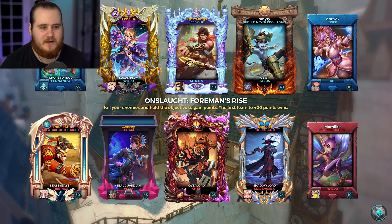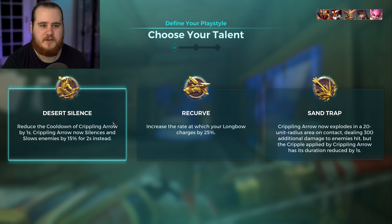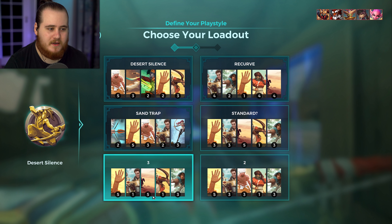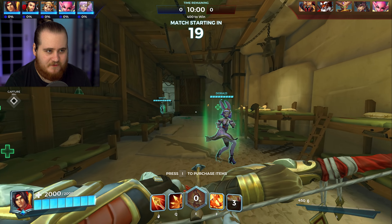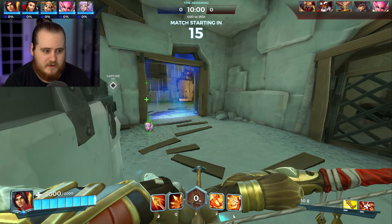I think Recurve and Sandtrap will still be very popular, but I think Desert Silence actually has a place now because it's going to be a really hard counter to a lot of setups. It should be much closer to those two, which is what they were going for. We'll go for the speed and the right click to start — the cooldown there is about 5.5 seconds. We'll go for Quarterize and Nimble to start. I feel like Nimble on Shaolin is great.